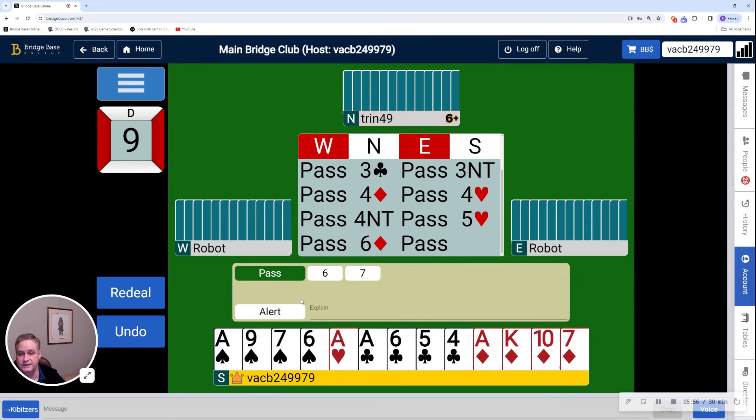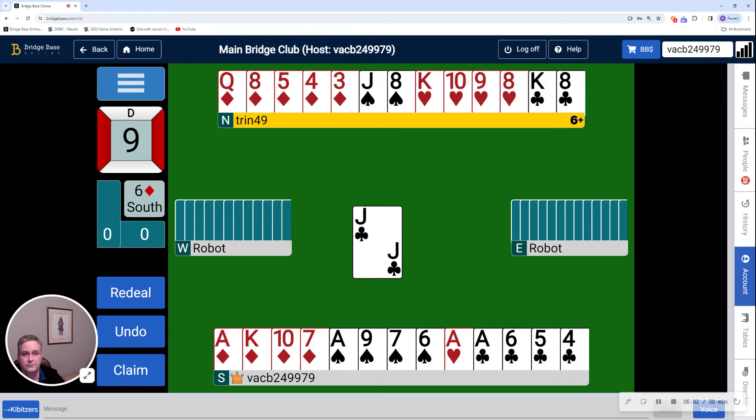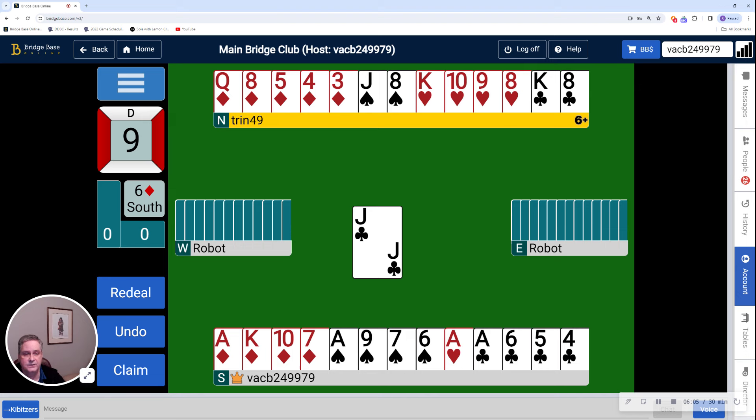Partner has placed us in 6 diamonds. Jack of clubs lead. So let's see where we are. This looks like it's going to be a challenging hand, and when I have a challenging hand — especially in a slam — I fall back on using the master hand principle. It helps me organize my thoughts and plan out how I'm going to play it. We're going to concentrate on the north hand at the top of the screen. My hand sitting south is really just there to back up the north hand and help account for losers in the north hand. We have no apparent losers in diamonds.